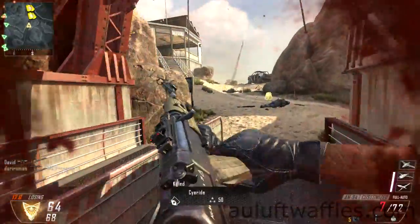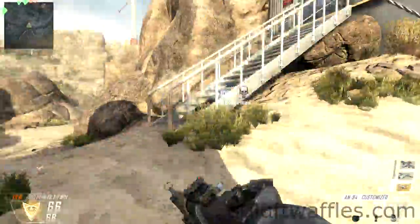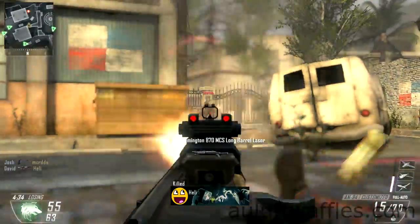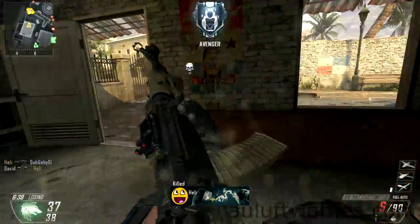At very close range, it's much more important to focus on getting shots on target than to burst fire. If you try to burst fire up close, you're going to be focusing on the wrong thing, start missing, and it's going to be pretty difficult.